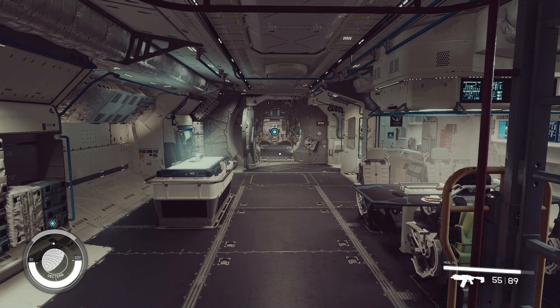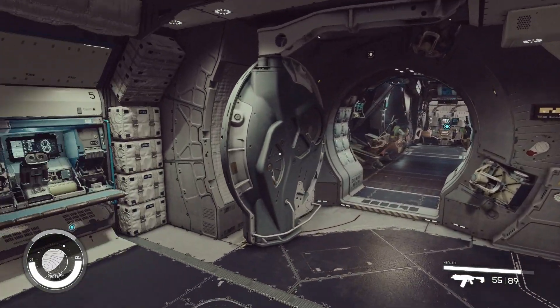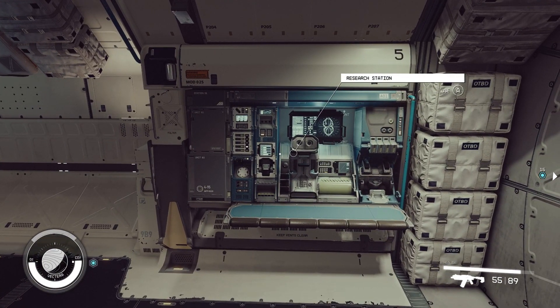Since we're all set up with our skill points, let's talk about research. Using research stations all throughout Starfield, you'll be able to unlock new crafting recipes for things like pharmaceuticals, your outpost, and equipment. We're going to focus on weapon engineering in this guide, but the fundamentals here are applied to any and all other projects just the same.